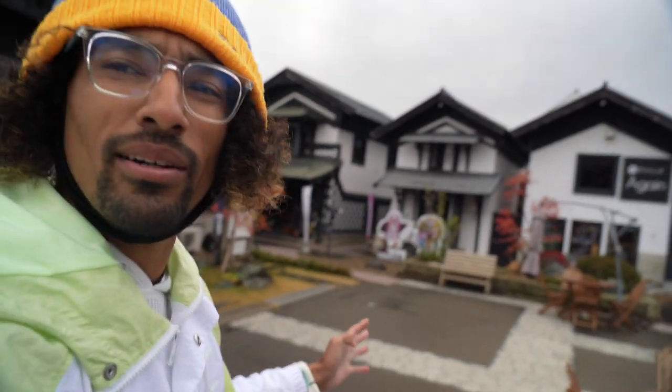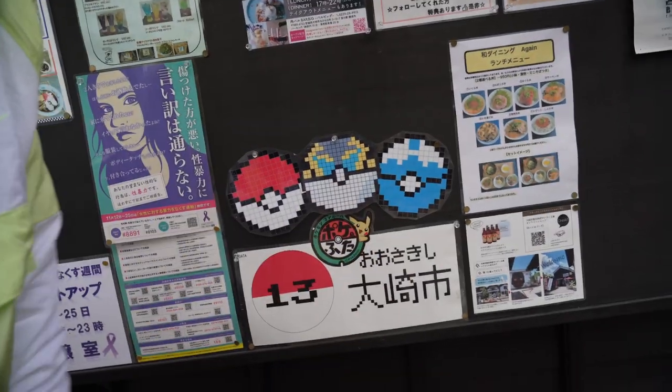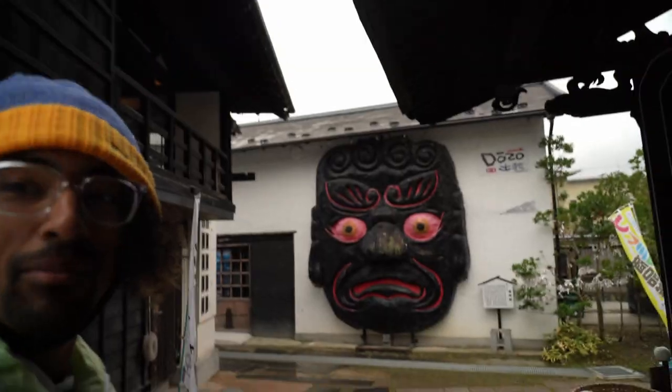It looks like it's a really cool area to dine. You have a mini shrine over there. It looks like it'd be really popular in the wintertime. We've got some Pokeballs — the image is of Pokeballs. This is the location. Pokefuta, that's the lid — I think maybe lid number 13 in the area out of 35.